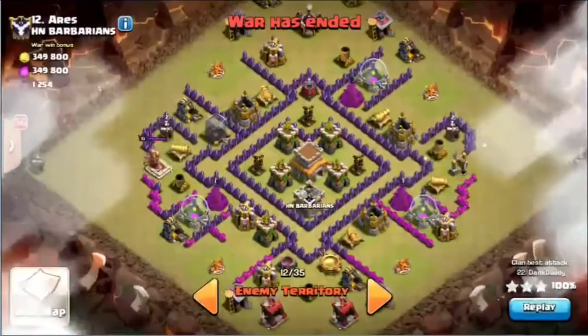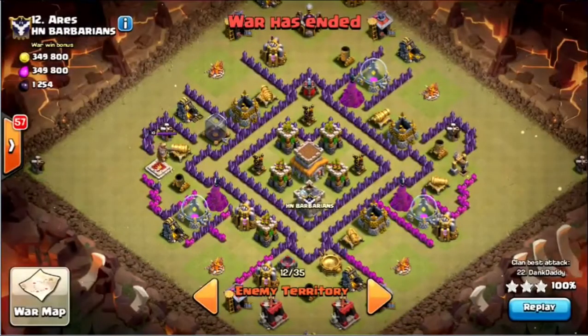You're probably familiar with it. We're dealing with how to crush the Tootsie Roll base, and we're going to show you hogs, valkyries, golems, dragons — a whole bunch of different ways to attack it. Then you basically pick and choose what you want to do and how you want to destroy it. So let's dive right in.